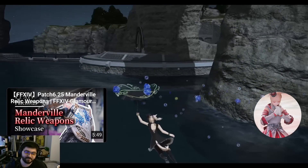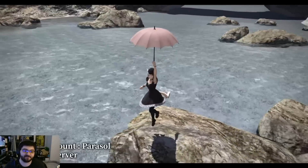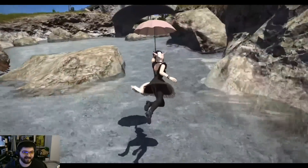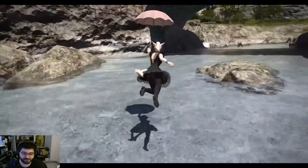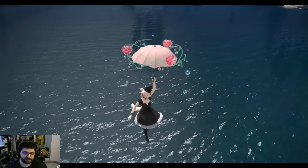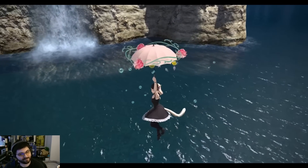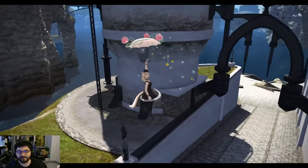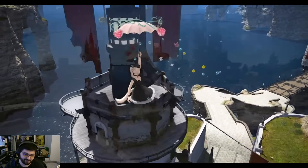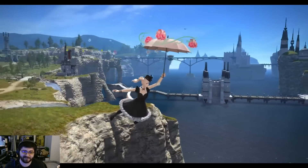Everyone's wondering how much it's going to be. You can look at the difference in the parasols again with the flowers around them as it goes off the ground. Because every time something's been released on the Chinese servers and then comes to the West — or same with the Korean servers — it's normally just the mount off the Mog Station. I have to imagine this is going to be much the same case, given it's a parasol, probably around $24 USD if I had to guess.